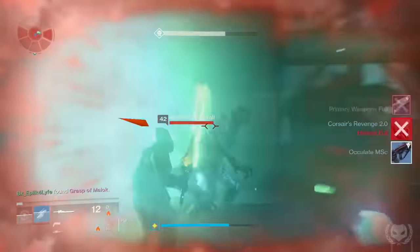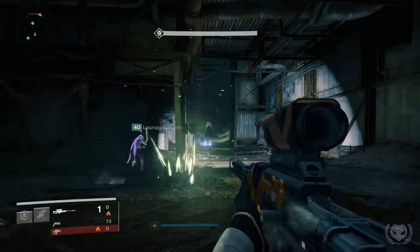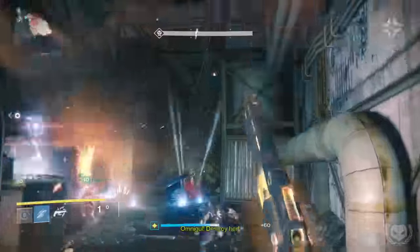That's what we found to be the best method here, running three Hunters with Nightstalker, although Titans can be pretty useful here as well. If you don't have a Hunter, you can either go Defender with Weapons of Light, or the better option would be to go Sunbreaker and equip Melting Point. This debuffs the target when you melee an enemy, and for five seconds you can do 50% more damage.